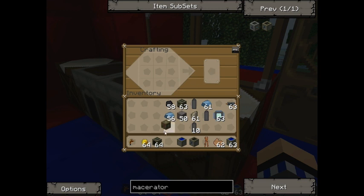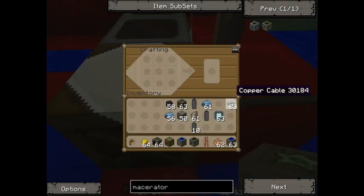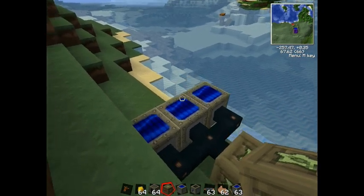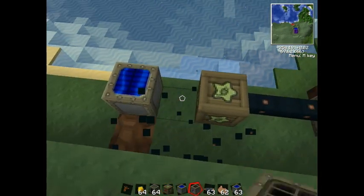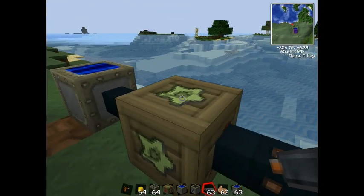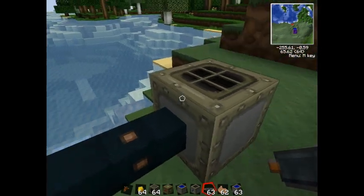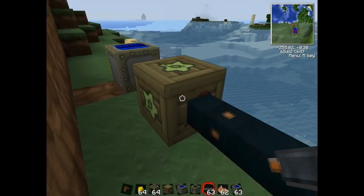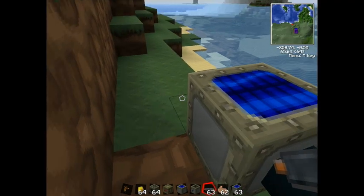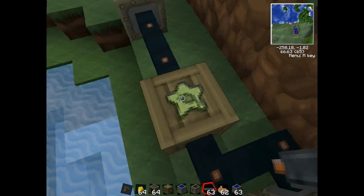The bat box keeps the energy from your solar panel. Make sure you've got copper cable because you need to connect everything up. So if you had one solar panel, connect it up to the yellow or creamy sides of the bat box. Make sure the red side is connected to the copper cable running to the macerator — otherwise it won't work. The red side draws power; the other sides give it power. It's got 40,000 energy stored, but without enough solar panels it'll run out fast.